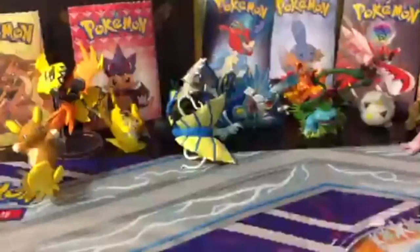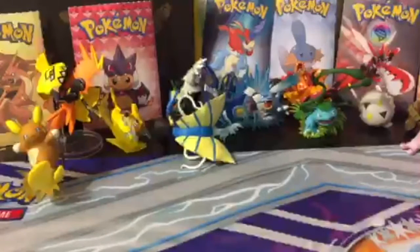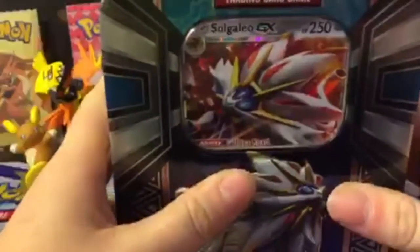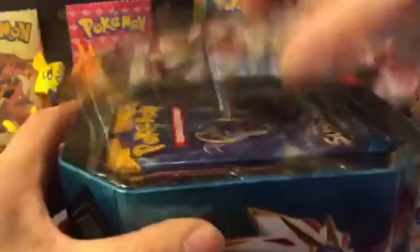So without further ado, let's move right along and get into this tin. Get the plastic off of here. With Ultra Prism, I do plan on opening up some more — I'll probably start opening them on the channel as well. This was just something I picked up because it was on a nice sale. I'm always down to pick something up when it's on a nice sale. And the tins make for wonderful storage and display pieces as well.